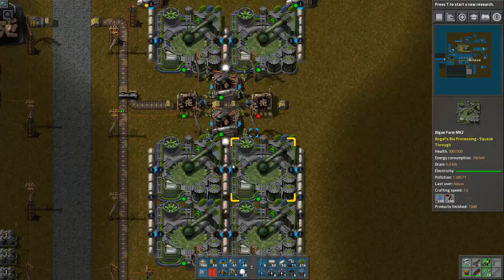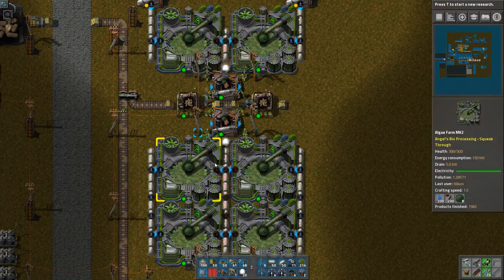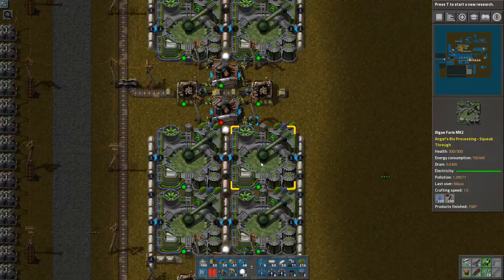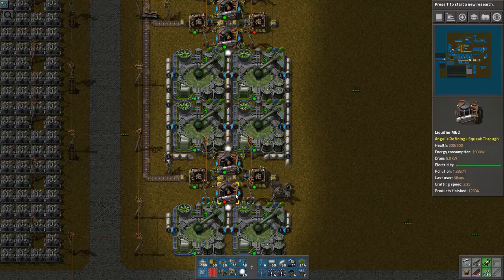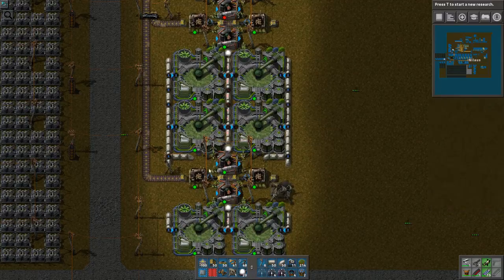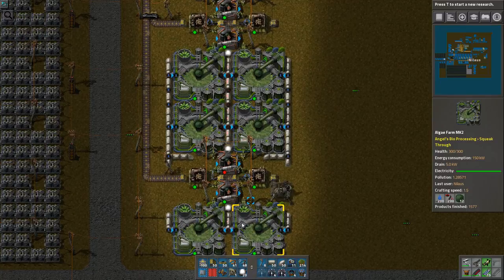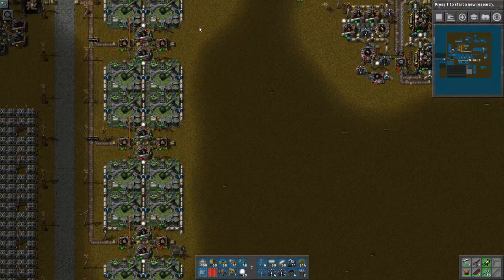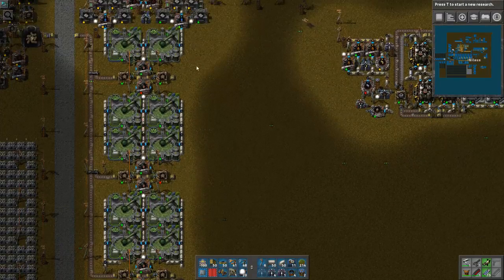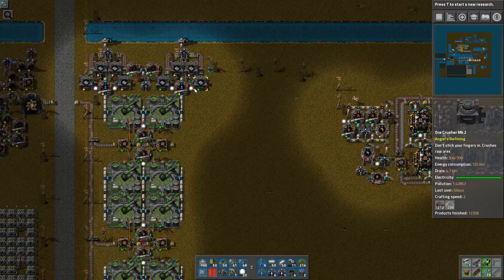It's perfectly balanced — you can see everything here is green. It will sometimes be idle because I want to make sure nothing accrues here. Anything produced in the big slow ones should be possible to process through the rest of the chain. This can easily be scaled up because it's tileable, so we can do that if we want more methanol or wood pellets.